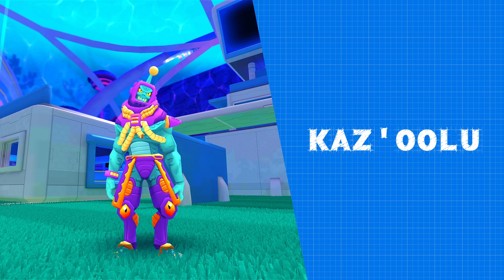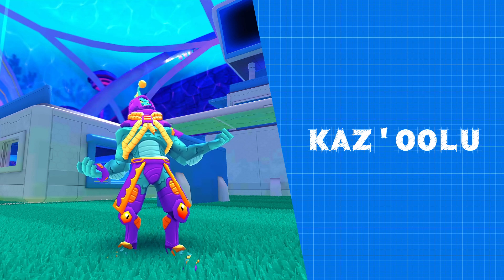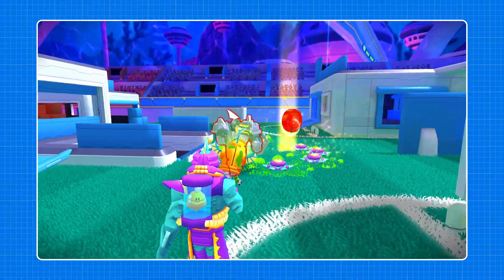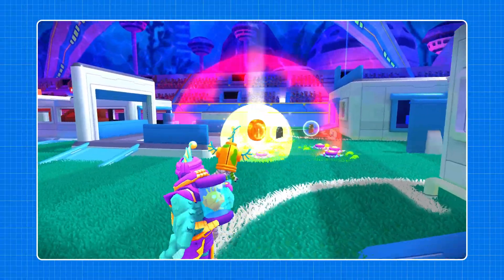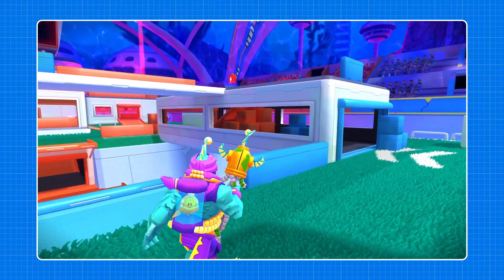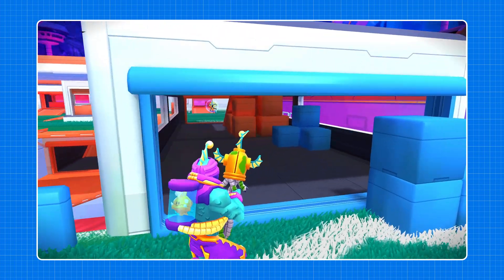Kuzulu, the evil monster, can be used for evil things. Don't hesitate to use Kuzulu's ability whenever it's available. You can place a ton of Octotems — like a whole field of them. Hence the name, Octotems Field.